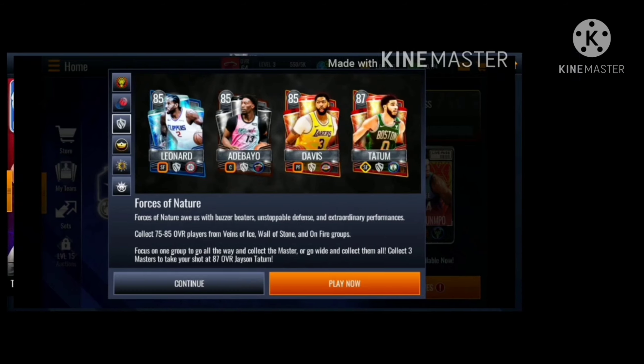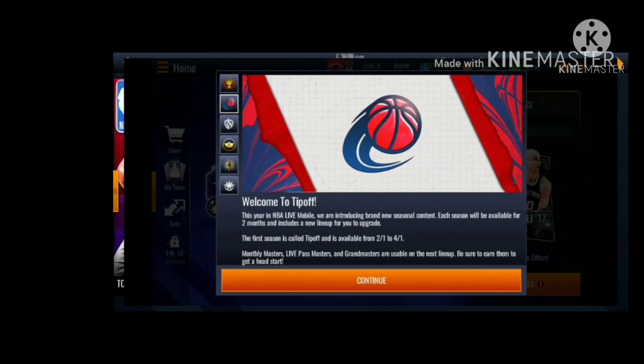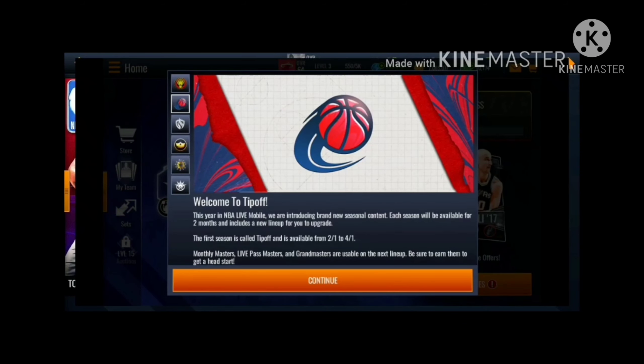There's a Kawhi Leonard bonus event - seems like different elements you gotta play. If you're going for the water element you're gonna get Kawhi, fire is gonna be Davis, Bam is going to be - looks like stone on top - yeah, stone. So those are the different elements for this event.